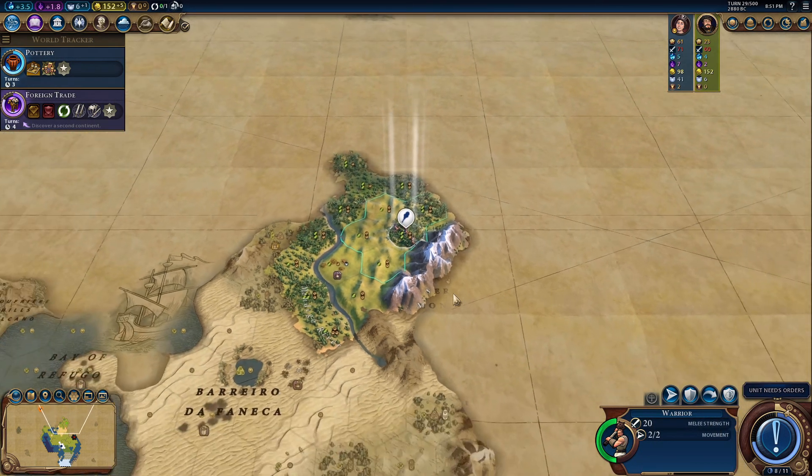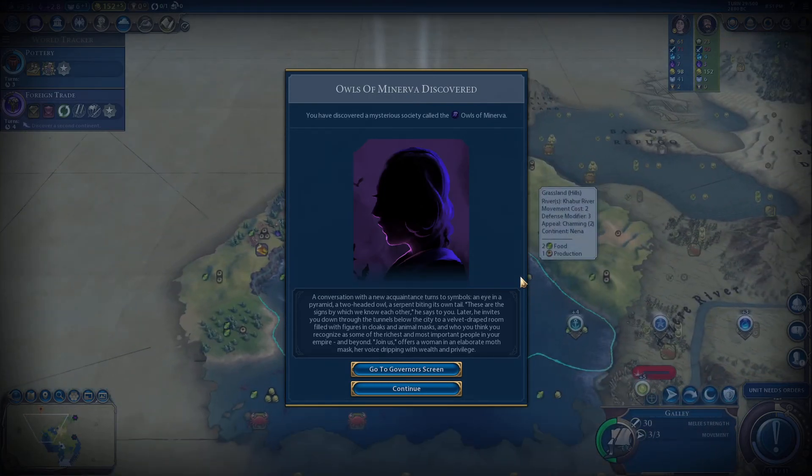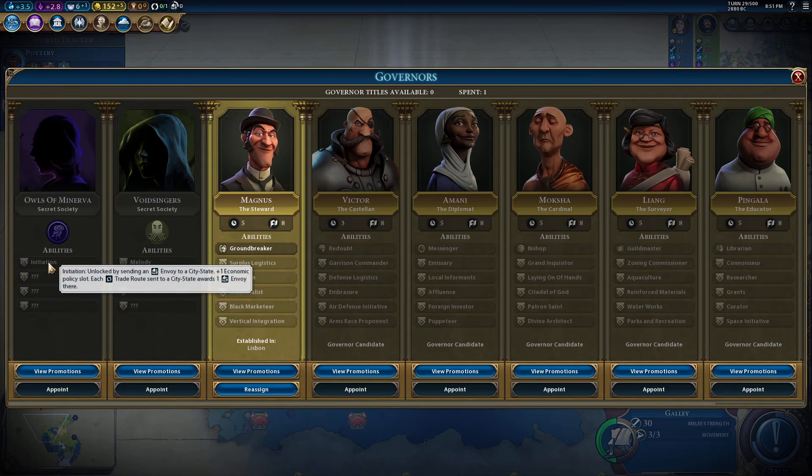Owls of Minerva discovered! We're going to take Owls of Minerva initiation - we get one economic policy slot. There are some good ones for us in there for trade. Let's look at the promotion. We can't get it now - we would have spent it on Magnus. But we have the option.